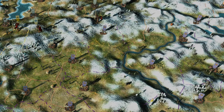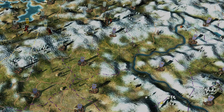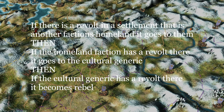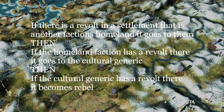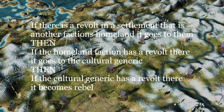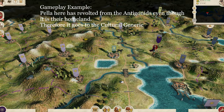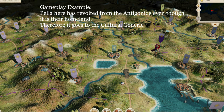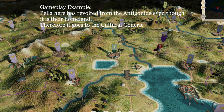So if you have a few bits of land taken from you and they revolt, they might even come back to you. The hierarchy is: if you can't control another faction's homeland, it goes back to them. If they then can't control it, it goes to a cultural generic. And if the cultural generic can't hold it, it goes to rebels. I don't think it will cascade all the way down that line very often — but that is the hierarchy. Settlements that aren't homelands for anyone, in the remastered areas, will go to the cultural generics.